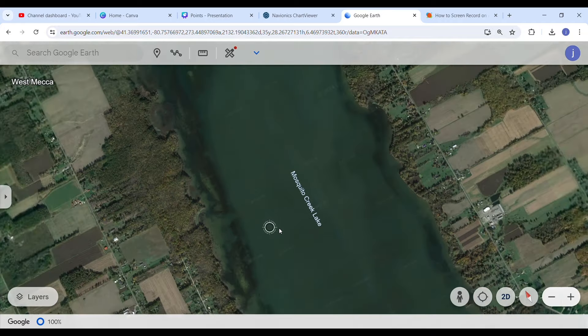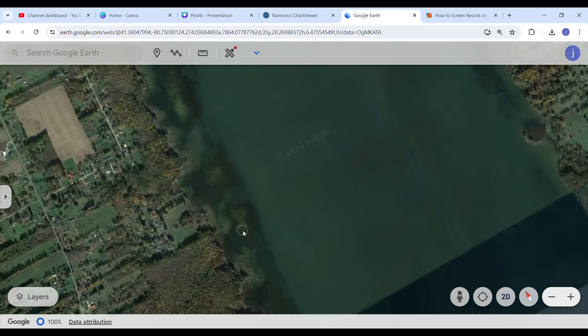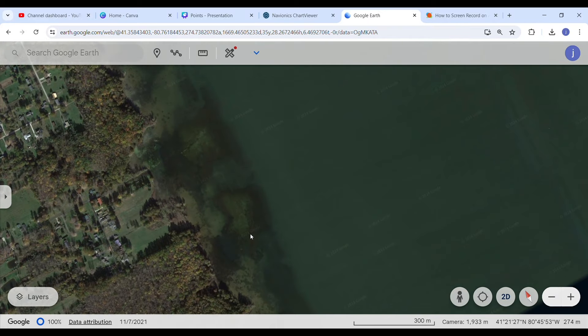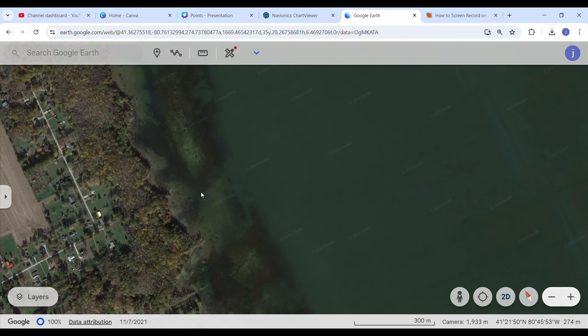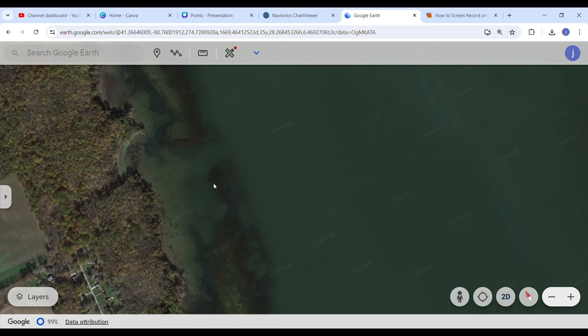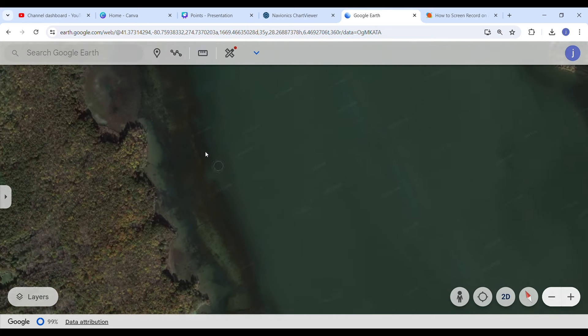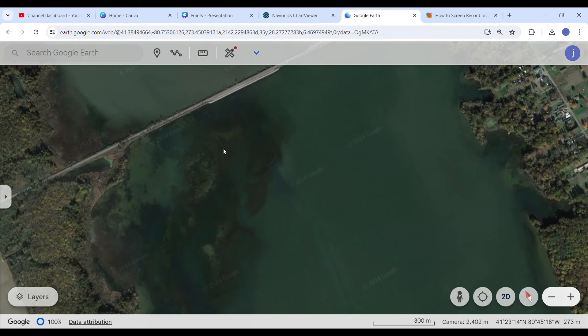When you look at a lake from a farther perspective, you can see a lot of possibilities for grass edges. But as you zoom in and follow my cursor, you can see some highlighted points this lake has. You'll see some smaller points, and that's what you need to do — run those high-percentage points with your flipping and pitching techniques, because that's where fish really want to set up. Up here we have a major grass flat, and that's a key area — follow that edge, and that's where those fish are going to want to sit this time of year.